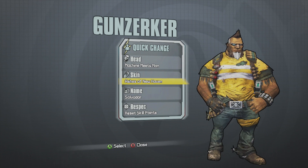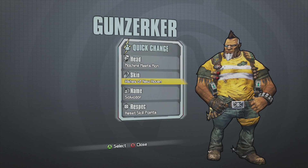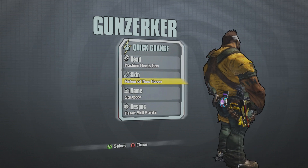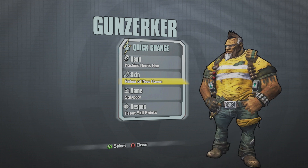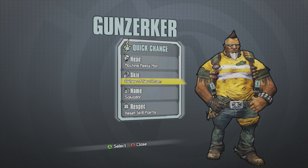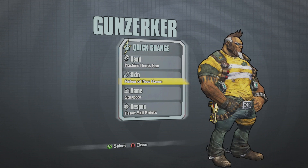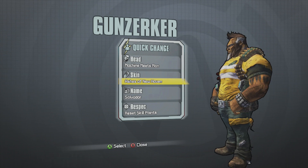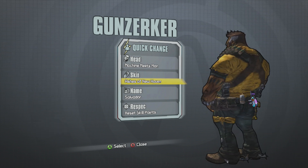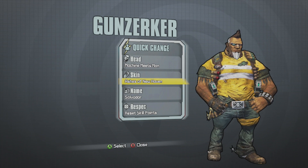For a skin we have Ashes of New Haven. There he is — Wilhelm and how he'll look in Borderlands: The Pre-Sequel. If you remember, you fight Wilhelm in Borderlands 2 — he's kind of a loader-type deal. So you'll play as him before he becomes completely robotic, and there's also what looks like a star tattoo on his neck.